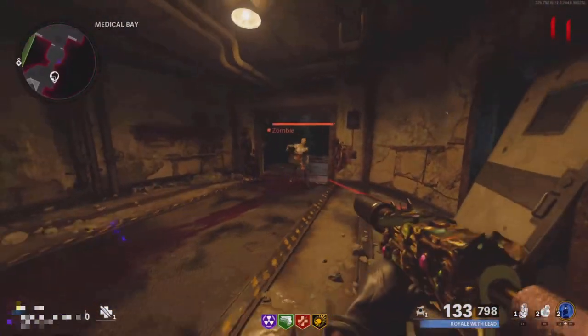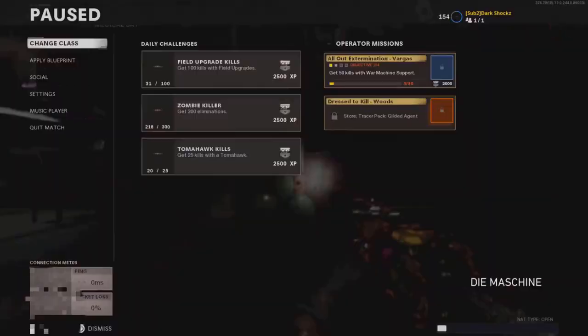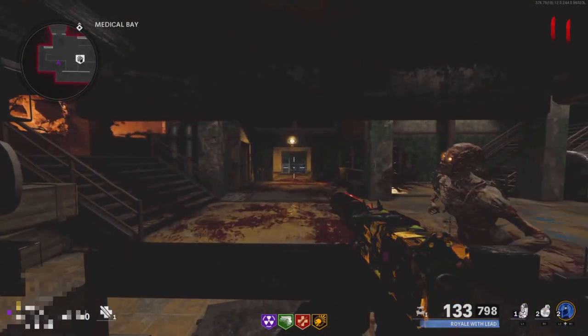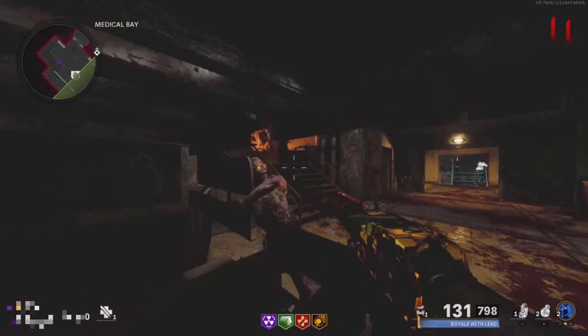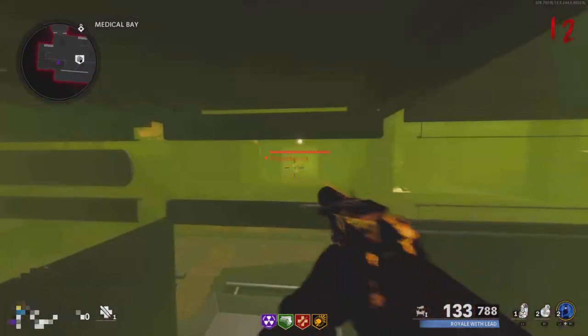To start this glitch, make your way over to the Medical Bay, come and jump on this box, then do a slight sprint and jump, slide mid-air, and pause. When you unpause you should be teleported inside the wall. You don't necessarily need to jump on the box, but it does make it a bit easier.